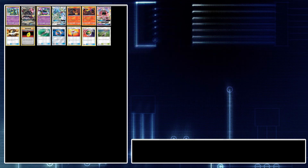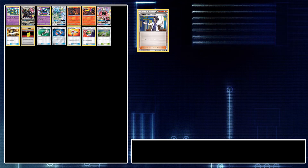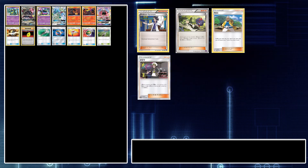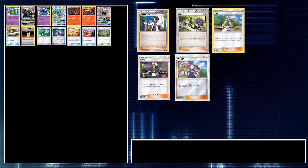Now on to Supporters, which are going to be some pretty standard lines. First, you're going to be running a full line of four Professor Sycamore, a line of three N, and two Hala. Hala is there because of Alolan Muk GX's attack — it's a no-cost attack and will most likely be used at the beginning of a match to gain control over the board. Next, we're playing three Guzma, which is based on your style of gameplay — you could easily cut this to two and add another card elsewhere. With my style of gameplay, I believe Alolan Ninetales could become a problem for this deck, which is why I'm playing three. I'm also playing two Acerola, which allows me to pick up my Pokémon when needed, such as Tapu Lele, Muk if he is damaged, or Salazzle if needed.